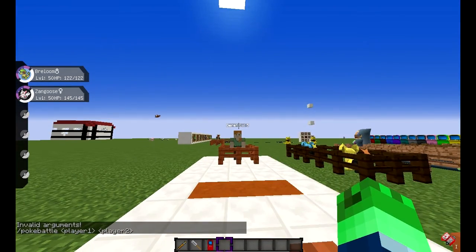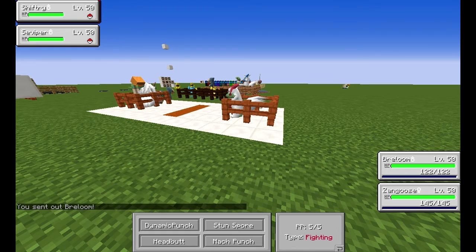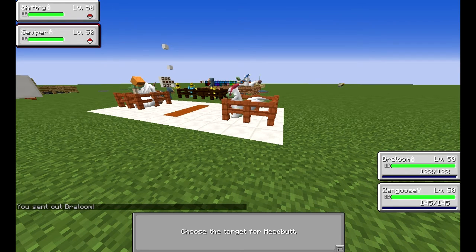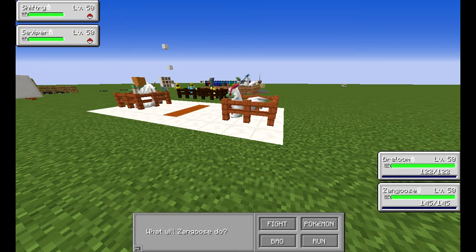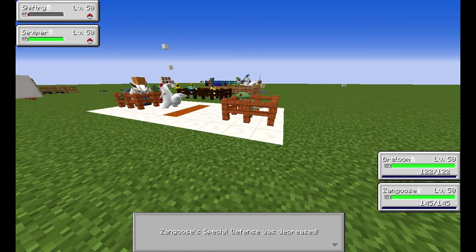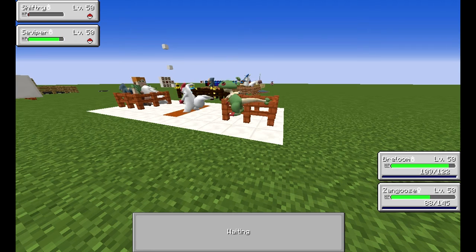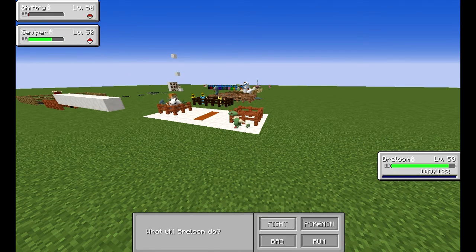We're going to poke battle Derek, starting with our Breloom. Here we go — double battle. It's basically how you do it in the normal games. We're going to do Headbutt on Suicune, and Zangoose will do Close Combat on Shiftry. Boom — he's gone already basically. See you later! It works really well — exactly like the game. I love it.